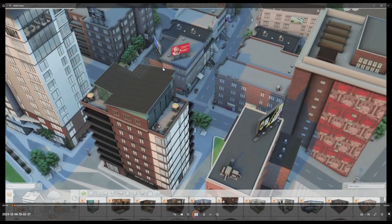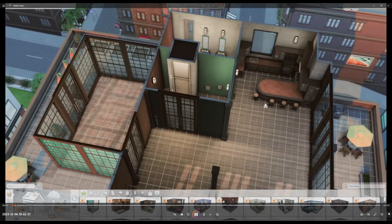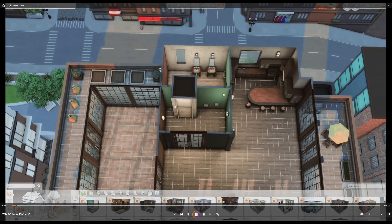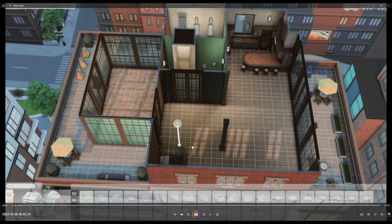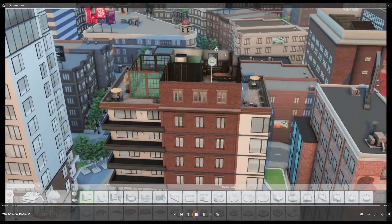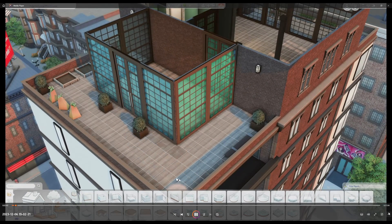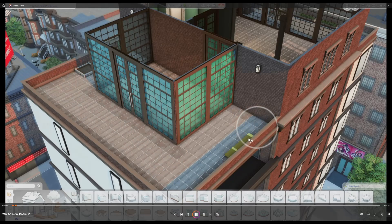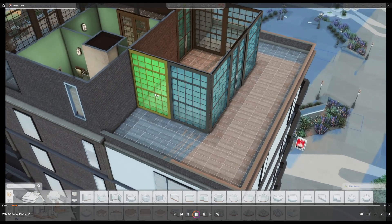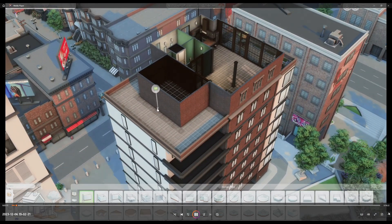Here I am checking out the building that I'm going to attempt to turn into a residential rental. Right now it is set as residential. You can't hit bulldoze because you would delete the elevator, and that is essential for this building to function. So instead you manually remove everything that you don't want to keep — you can add it all back or change it to whatever you want it to become.